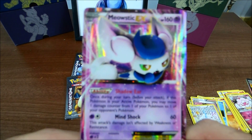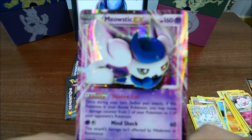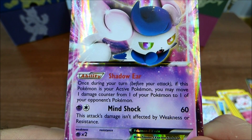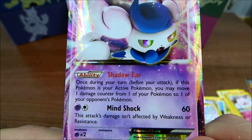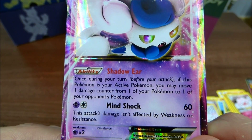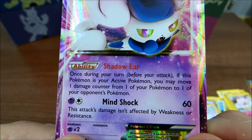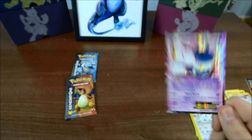Look at that detail, that sheen. It's got 160 HP. It's got Shadow Air — once during your turn before you attack, if this Pokémon is your active Pokémon you may move one damage counter from one of your Pokémon to one of your opponent's Pokémon. And then for one Psychic and one Colorless it does Mind Shock for 60 damage, and this attack's damage isn't affected by weakness or resistance. I have to say — let's keep this up guys!